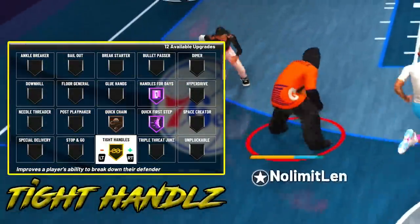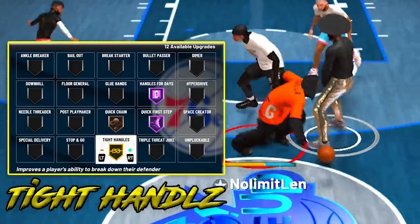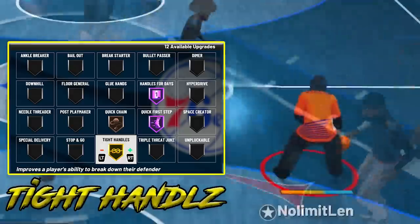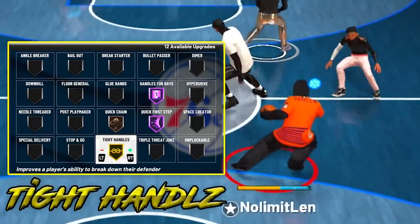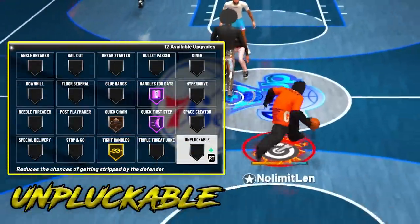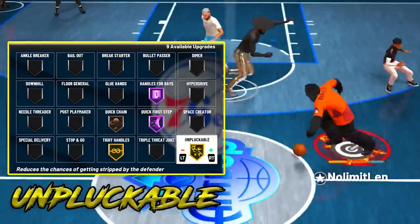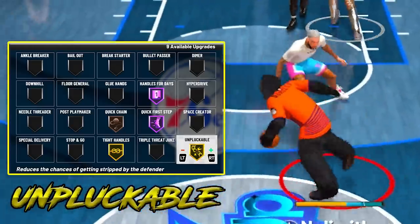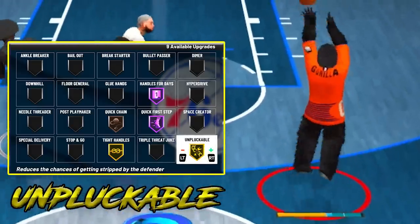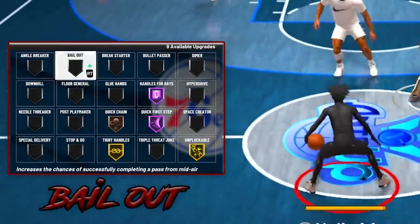The next gold badge is tight handles. Just like quick chain, this badge in the most recent patch has been nerfed to the floor. It allows you to break down your defender, causing the defender to be stunned for a split second, and increases ball handling ability in a size up situation. We're using this on gold. The next must-have badge is unplugable on gold, since there's not much difference between gold and hall of fame — it reduces the chance of getting stripped by the defender when performing dribble moves.